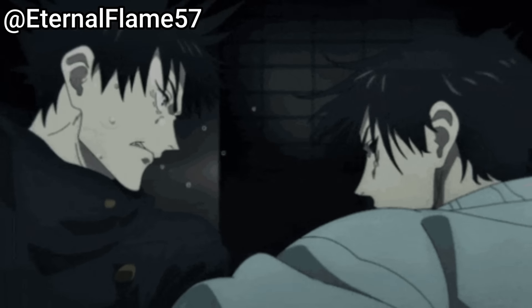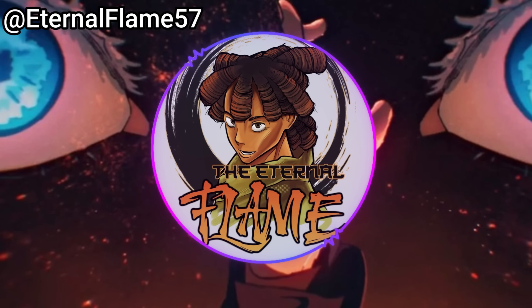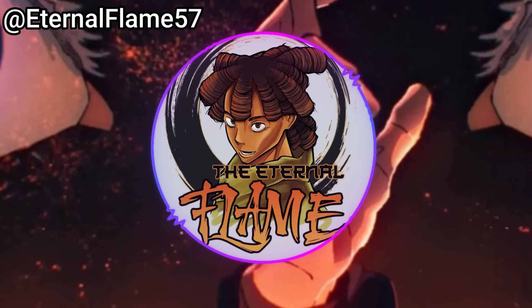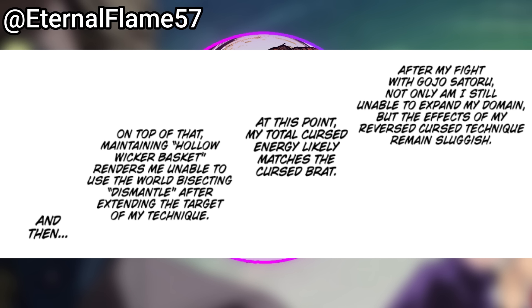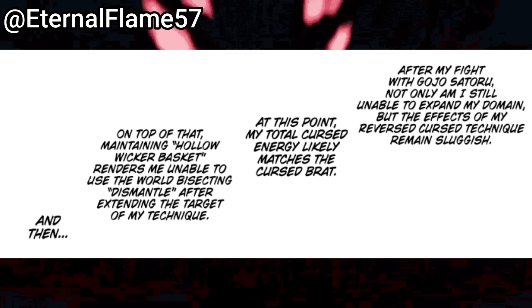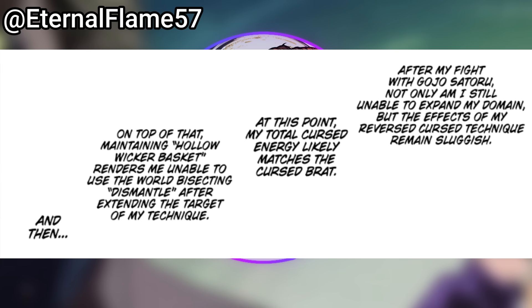We then see Yuta use Druve's curse technique to launch several small Rikas toward Sukuna as a distraction for Yuji to land two soul punches on Sukuna's body — very important for later. Rika rushes down on Sukuna, and Sukuna dodges, or at least believed he dodged, until he felt one of Yuta's copied curse techniques — a barrier that always allows Rika to land a sure hit. We then get Sukuna's internal dialogue: after his fight with Gojo, Sukuna is still unable to expand his domain, his reverse curse technique remains sluggish, and maintaining Hollow Wicker Basket renders him unable to use the world-bisecting Dismantle.